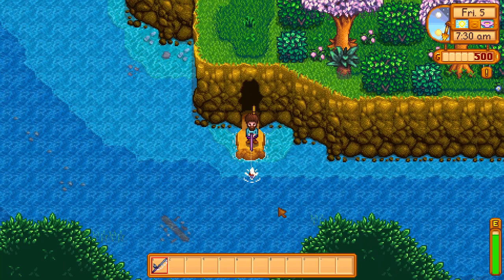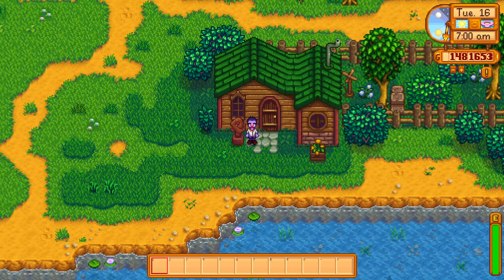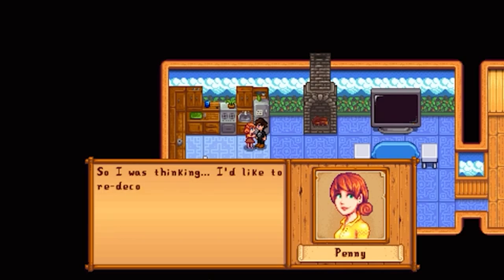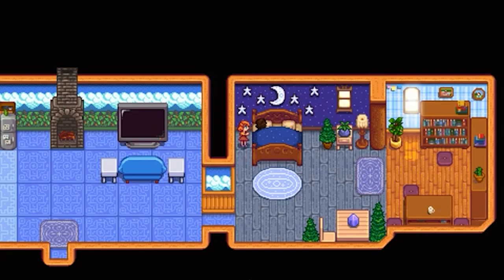There are a few items that you can only get from heart events with the villagers. When you reach six hearts with Leah she'll give you a sculpture called 'How I Feel About' and then your name. At 14 hearts with Sam he gives you his boombox, which actually plays music. At 14 hearts with Penny she asks if you'd like her to redecorate the bedroom — if you choose the forest and moon theme you'll get the night sky decals, if you choose the pirates theme you'll get the pirate flag and rug, and if you choose the strawberry theme you'll get the strawberry decal and the fruit salad rug.